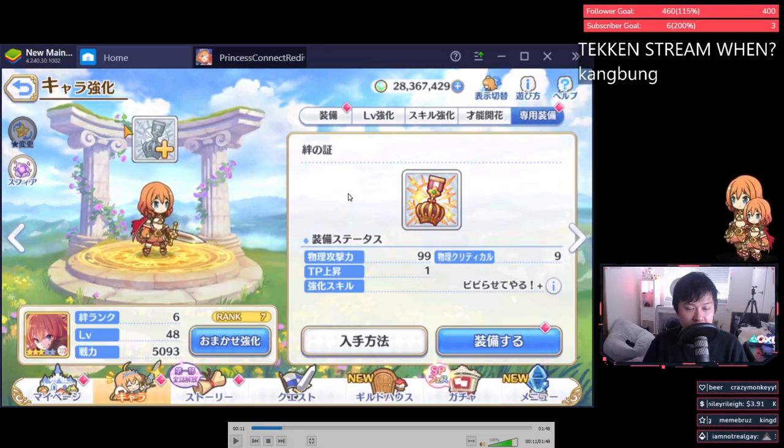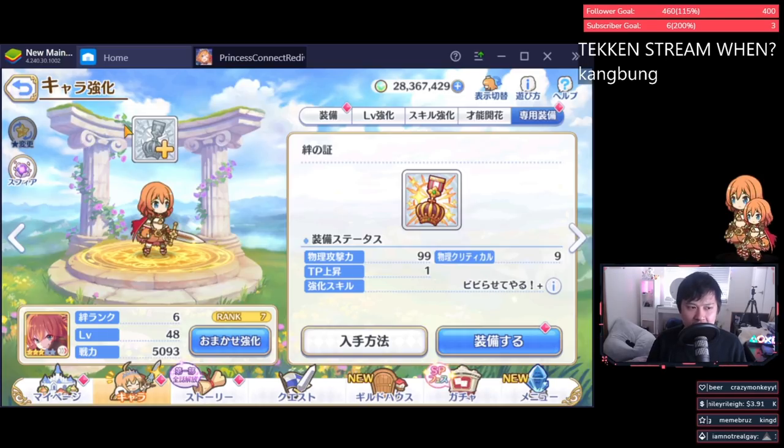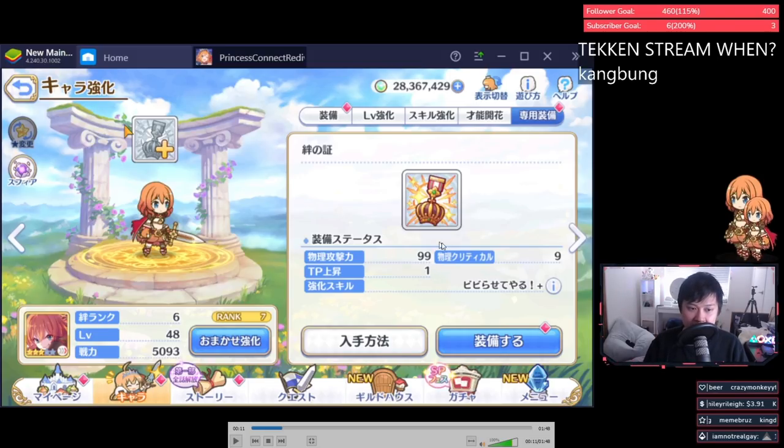Here we have Muimi's UE itself. The UE gives a whole bunch of stats as well as a skill — it's not giving you a new skill but it's upgrading your skill one, and this is consistent with all UEs. To summarize: with all UEs you get a bunch of stats and an upgrade to your skill one. For Muimi herself, she is going to be getting additional physical attack, more physical crit rate, and some TP boost — really nice stats for a physical attacker.